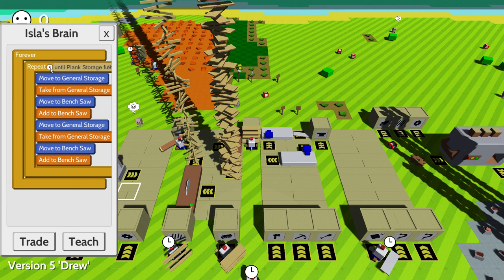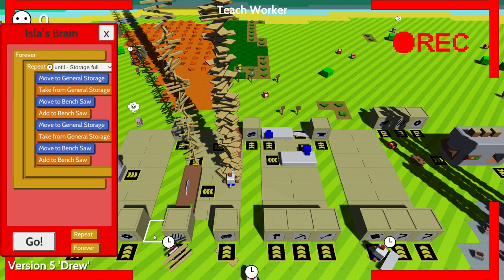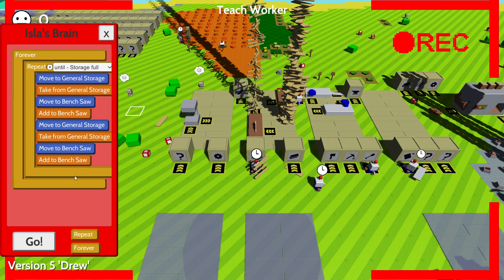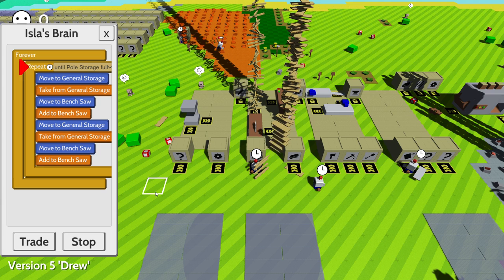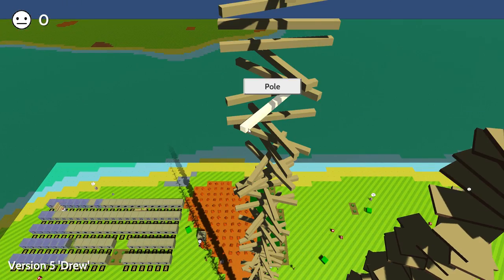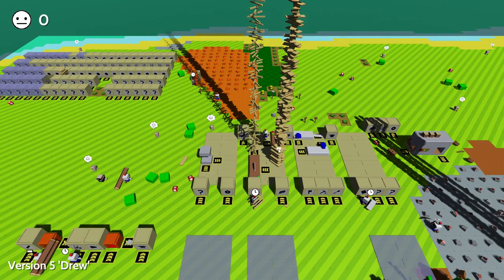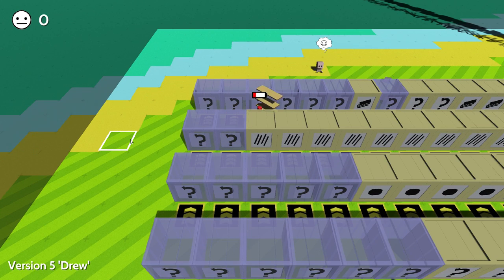Let me find the guy who does the thing — I think he makes more poles. Going to stop, teach, repeat this until storage full — yes, go. Stop, teach, repeat — until this one is full — go. We're going to be picking until this pole storage is full. Since it's full right now we won't be doing anything, and these guys will be able to do their job properly. The problem is they won't be picking up any poles right now because the pole storage is full — it's kind of a problem.